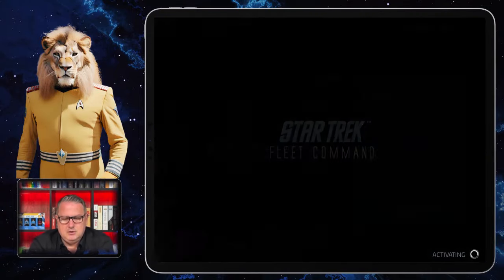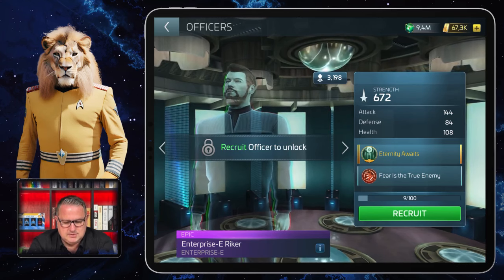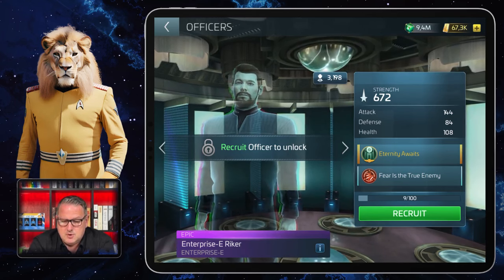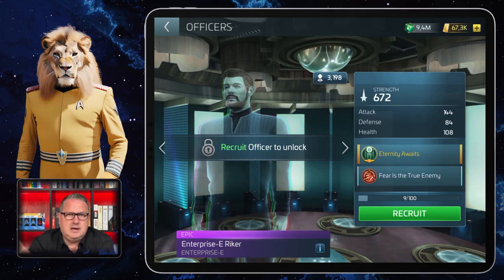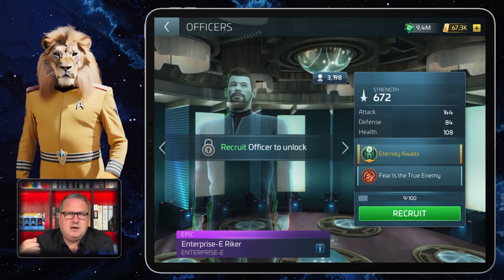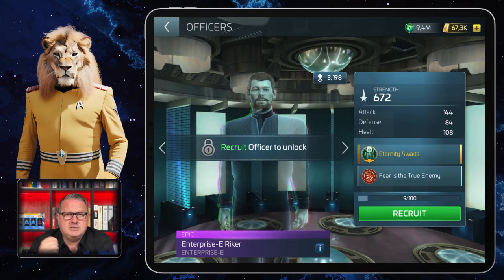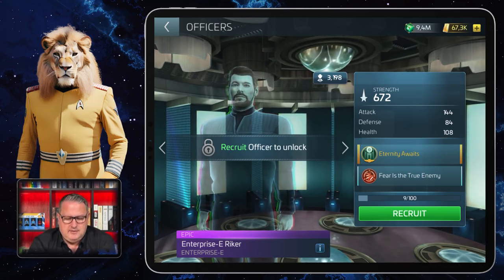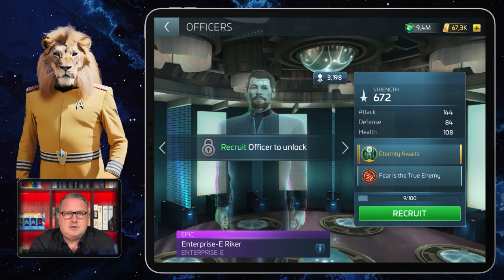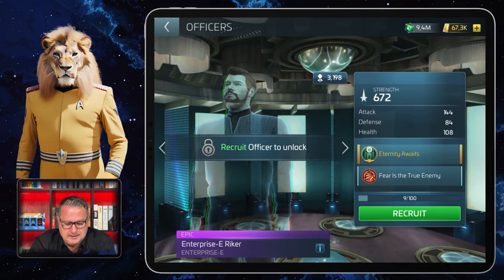I go back to Offices, scroll down to Riker, and as you can see he is still just a hologram because I don't have him yet. Riker is from the Enterprise E crew. Last time on the last battle pass — Make It So Part 1 — we got Enterprise E Picard and Enterprise E Data, and now on Make It So Part 2 we have Enterprise E Riker and Enterprise E Troi. Today I want to talk about Riker.